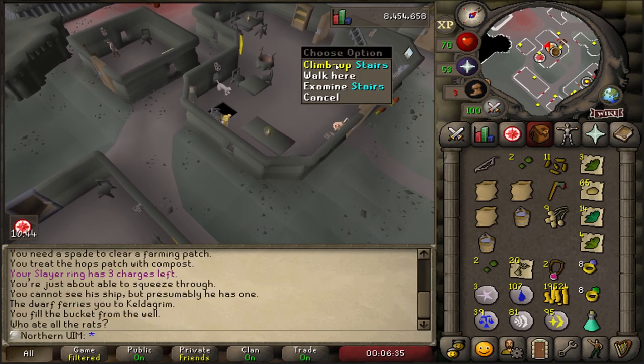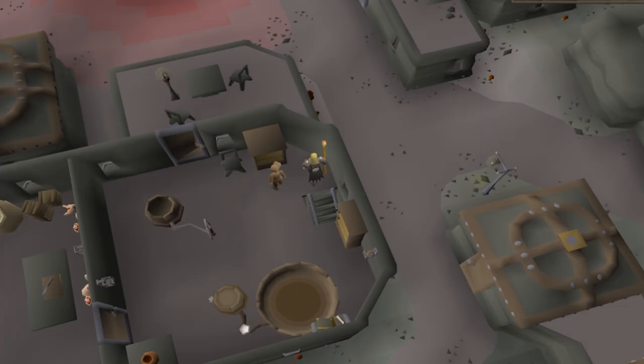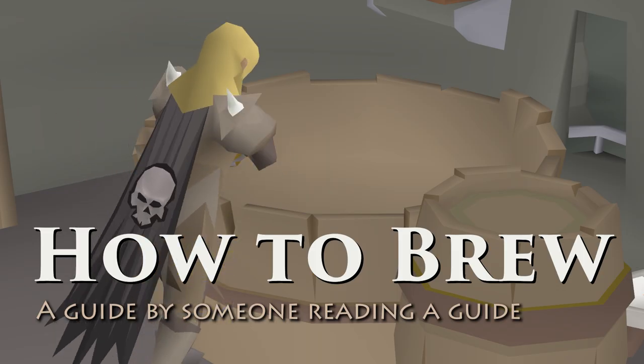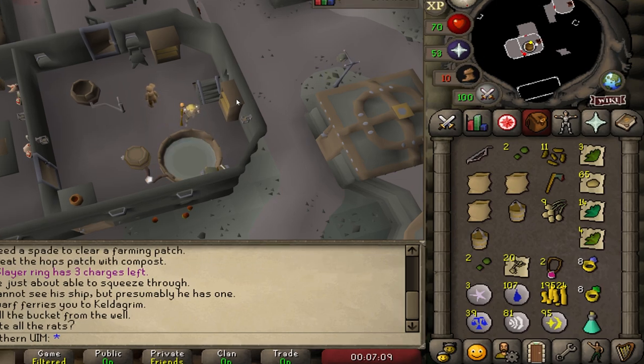That's the rat pits. Where am I supposed to be going here? Oh, it's up here. It does occur to me that I have no idea how to do this - I've never brewed anything before in my 15 years of playing this game. Let's just do a quick Google. Step one, fill the vat with two buckets of water. Step two, add two barley malt to the - crap, hang on.